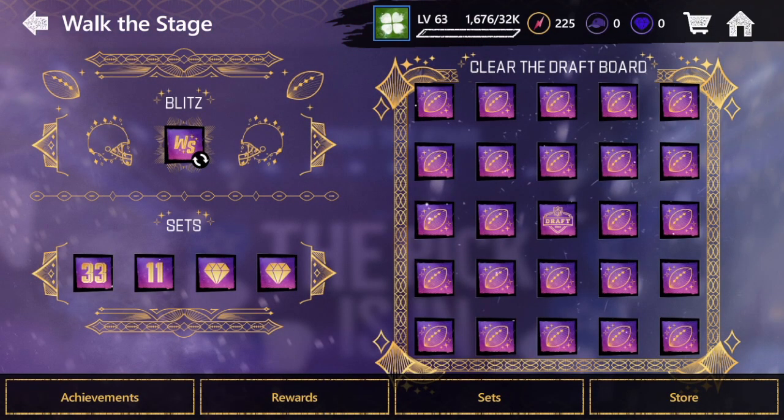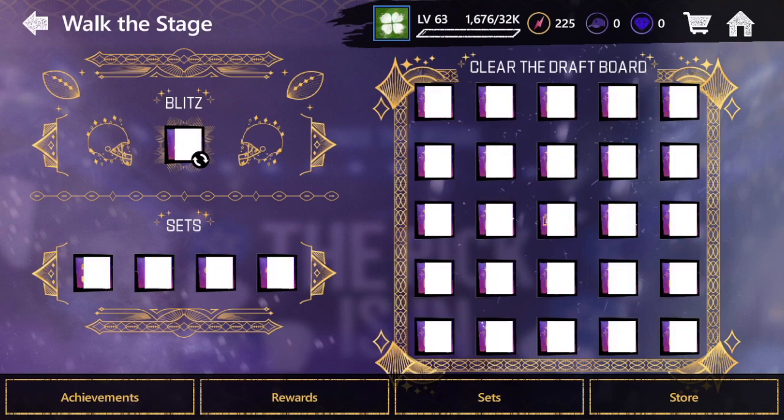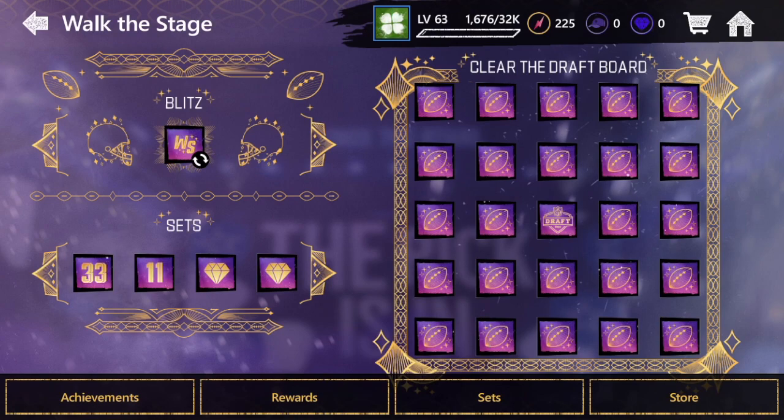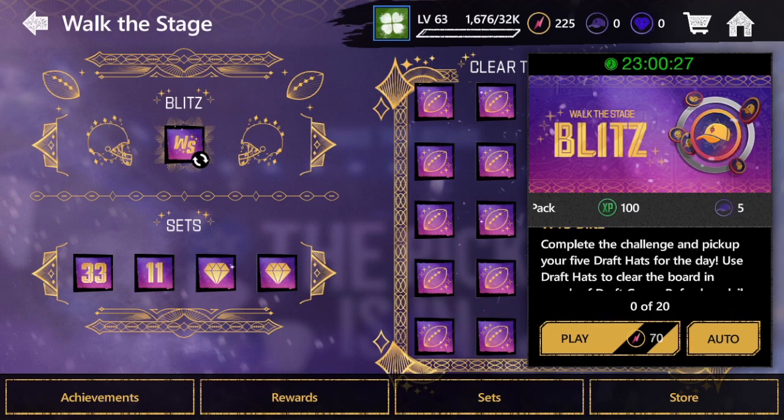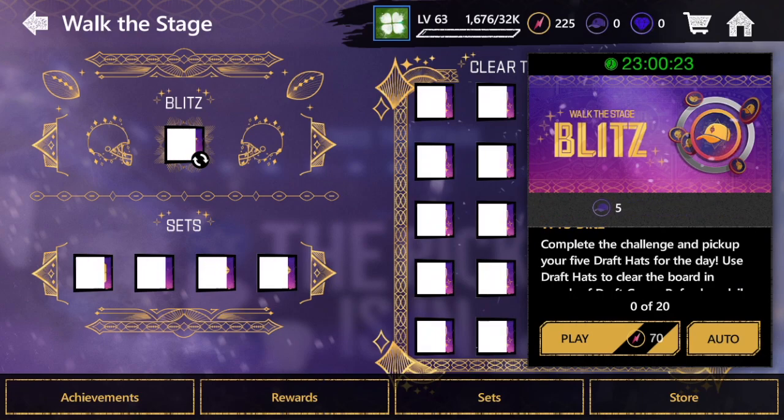Here is the board. We've got some sets on the right, some clearing the draft board events, and we've got a blitz. This promo is actually super straightforward. Basically you're going to play the blitz — it's a lot of stamina. The first win pack is the most important because you're going to get five draft hats, and you can also get a chance at some gems.